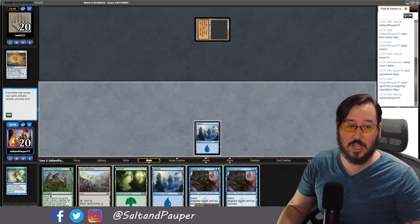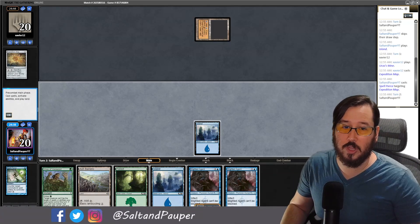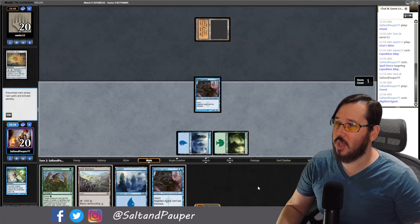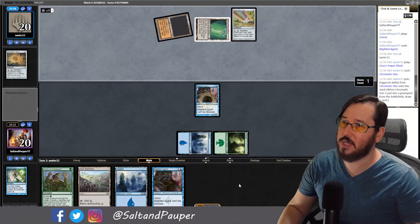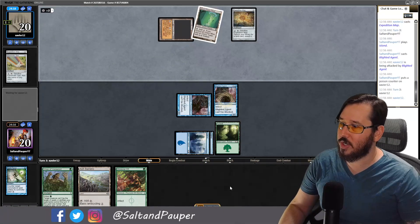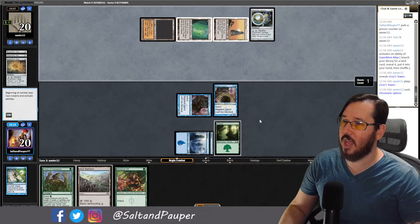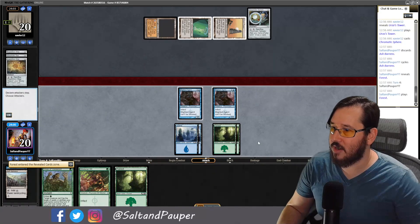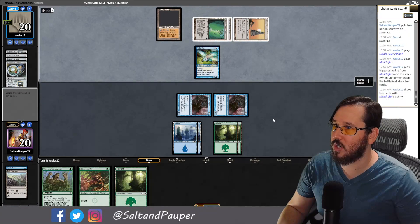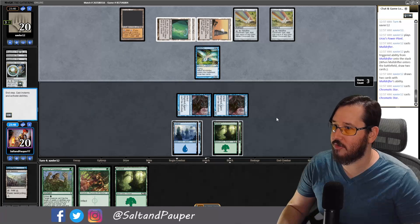Using the Spell Pierce lets me play a Blighted Agent on turn two pretty freely, hoping they miss turn three Tron. We do play the Blighted Agent. Opponent untaps, finds a second Tron piece, cracks a Chromatic Star, and plays another Expedition Map. We draw another creature but lack a second green source, so we cycle the Ash Barrens end of turn and play a second Blighted Agent, starting the clock quickly.